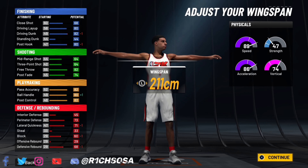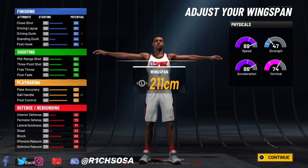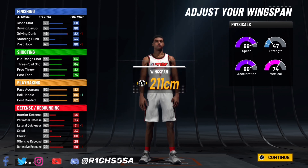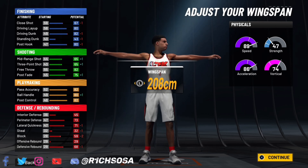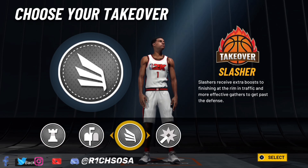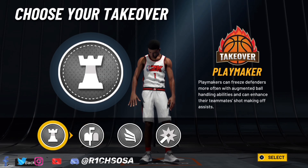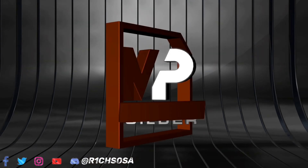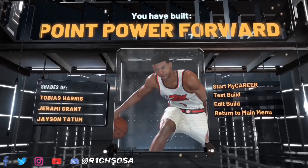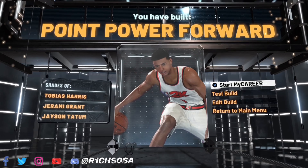You can change numbers based on your own preference, but what I know for sure is this build has the ability to get contact dunks once we get to 99 overall. The slashing takeover and the shot-creating are really solid — I'm going to go with whichever makes this build the best, and honestly it's going to be the playmaking. You can go ahead and make this Point Power Forward build yourself.